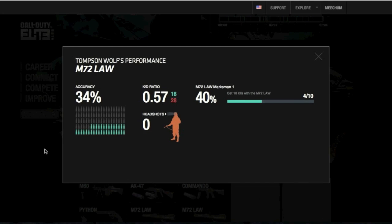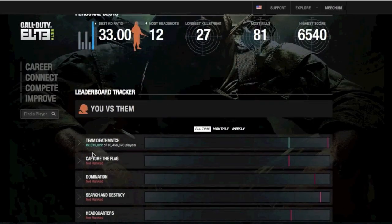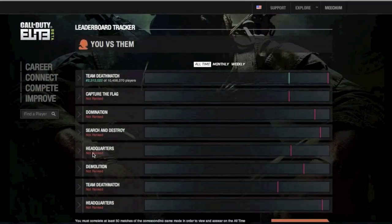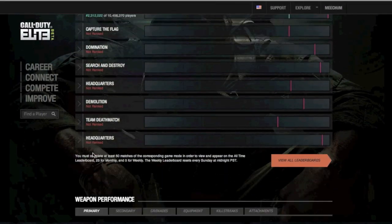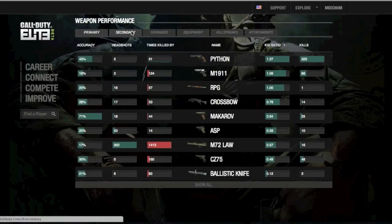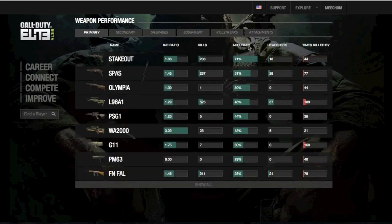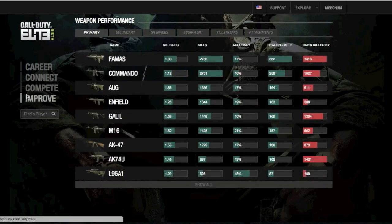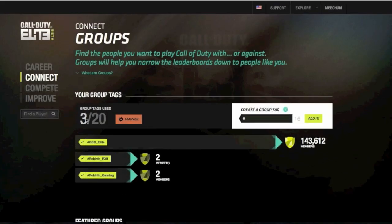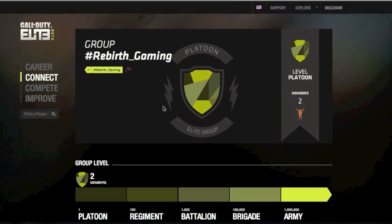And I can check the accuracy percentage of the specific gun, show personal best kills, and you versus them. You can check all your guns, your secondaries, equipment, and then narrow it down to what you want to see in a specific gun — the kills of it and accuracy. And this is the Rebirth group that I'm in — Rebirth underscore gaming.